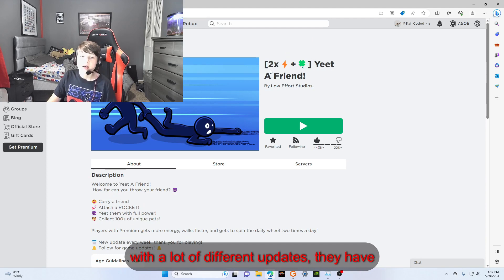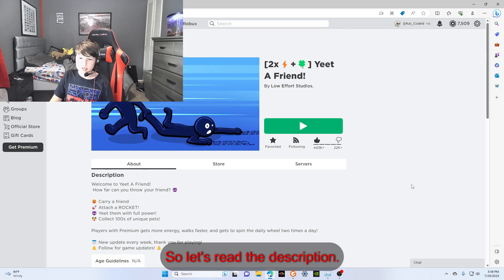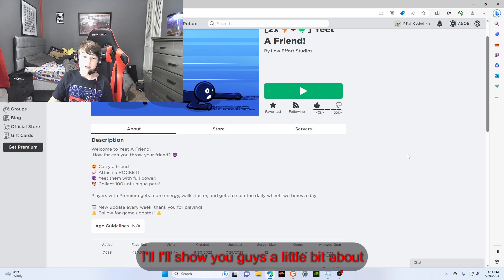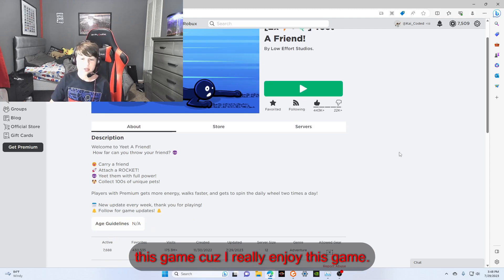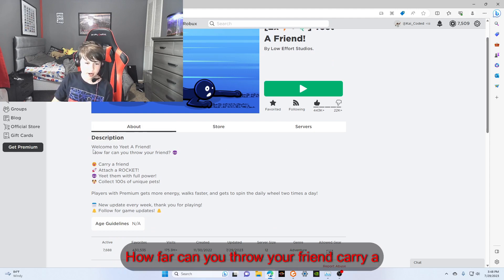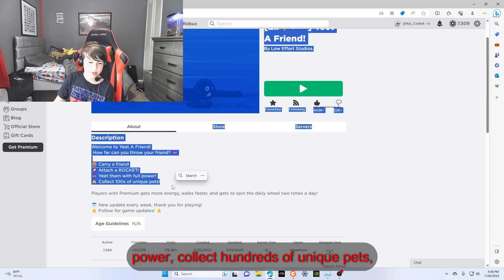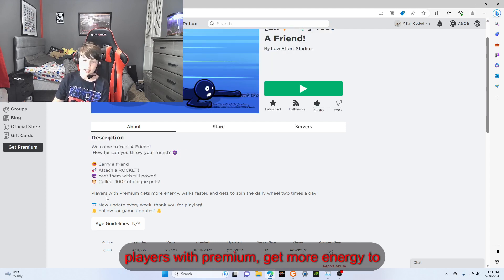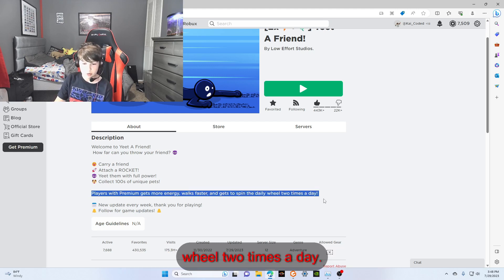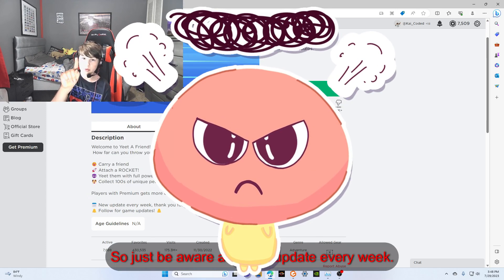So it's actually called Yeet-A-Friend, but with a lot of different updates they have. Let's read the description. Welcome to Yeet-A-Friend. How far can you throw your friend? Carry a friend, attach a rocket, yeet them with full power, collect hundreds of unique pets. Players with premium get more energy, walks faster, and the daily wheel two times a day. But the thing is that costs Robucks, so just be aware.